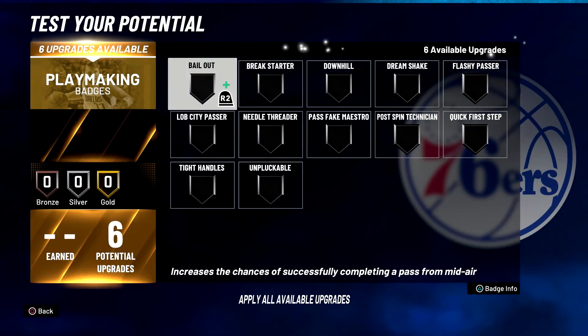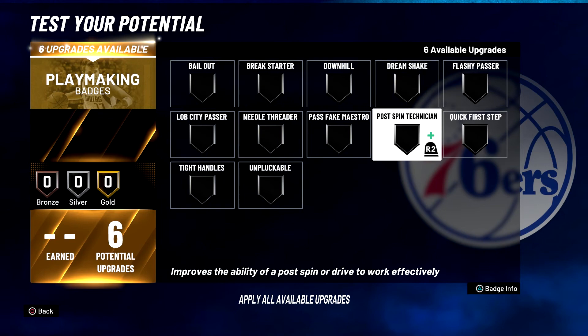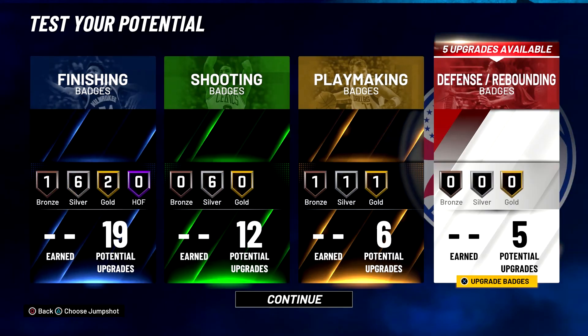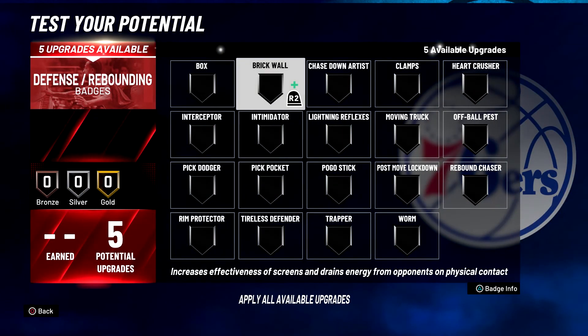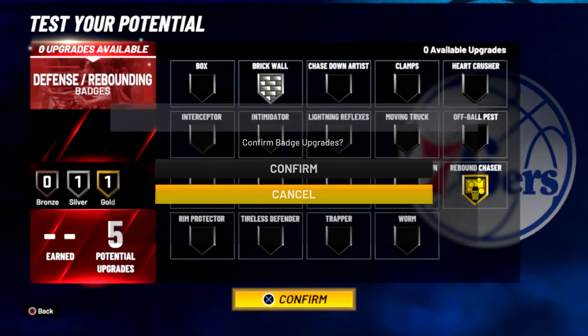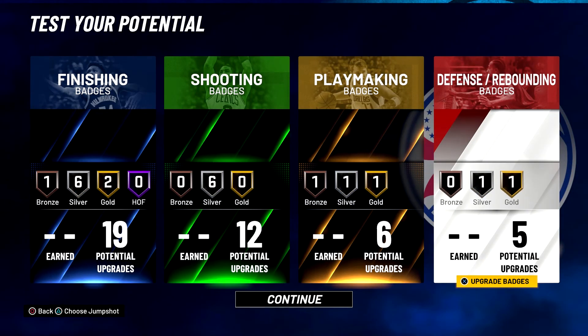For your playmaking badges, you're going to put dream shake on bronze, post technician on gold, and downhill on silver. For your five defense and rebounding badges, you're going to put brick wall on silver and rebound chaser on gold.